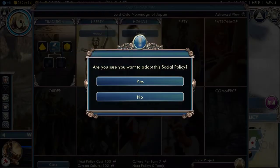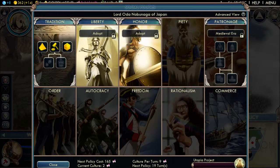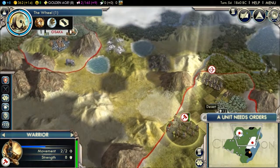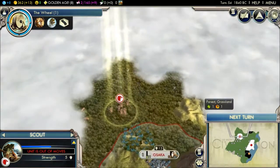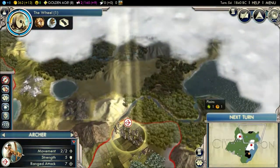Adopt a policy — this one, yes. Monarchy — I need loads of culture for these. Where do I get culture from? I don't know. You stay there. I guess you guys can branch out to see what's over here and you guys move out.